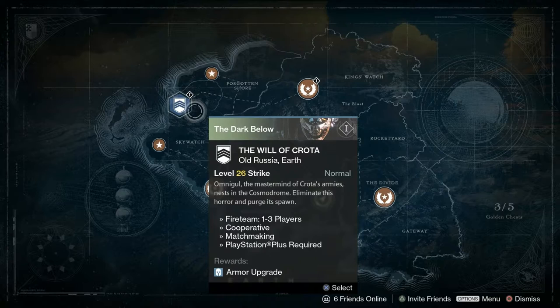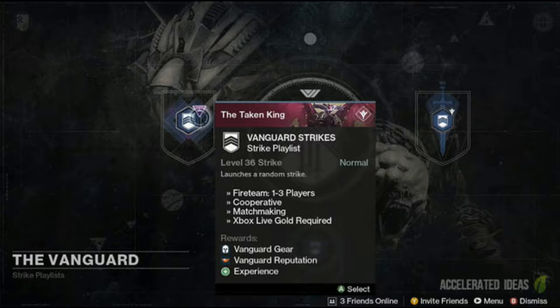In this video I'm going to show you how to get the Grasp of Malik. I'll be talking throughout and putting pictures up on screen. The first thing you want to do is start up the Wheel of Crota strike — not the raid, the strike. You can do it at level 16, but I got mine from the level 36 strike playlist.